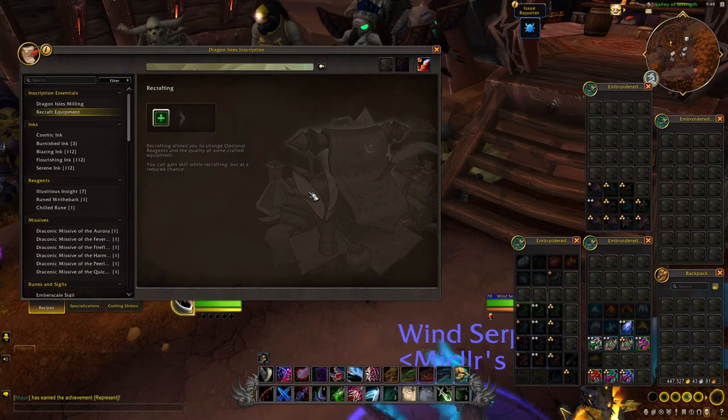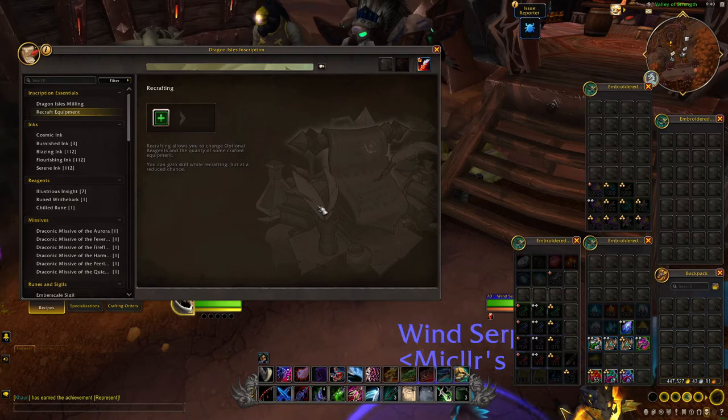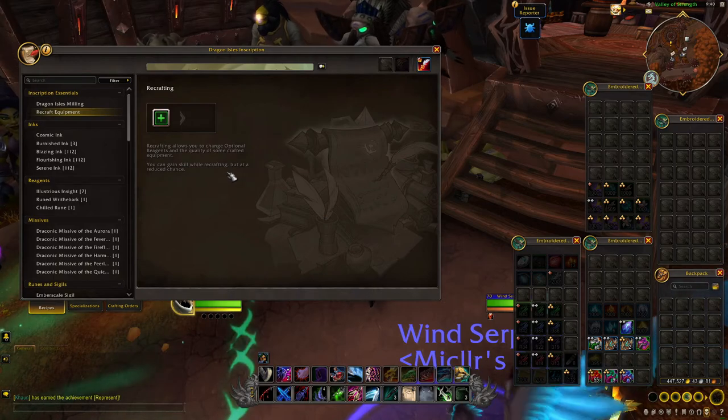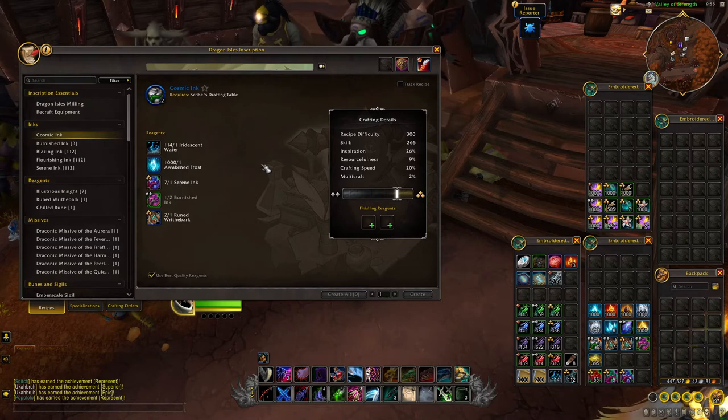Now that we've taken a look at the inscription talent trees, let's cover the recipes and items you'll be crafting. First we have inscription essentials, which is just milling and recrafting equipment. Similar to what we had for drillcrafting, you'll be allowed to change optional reagents and the quality of some crafted items, and you'll have a reduced chance to gain skill from this. Next we have the backbone of the inscription profession, and that is ink crafting.